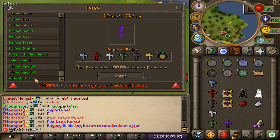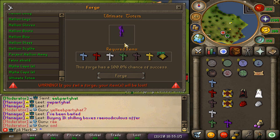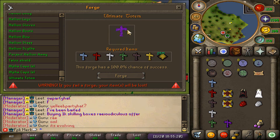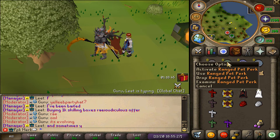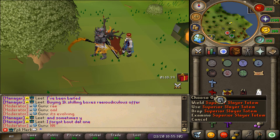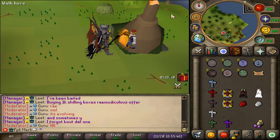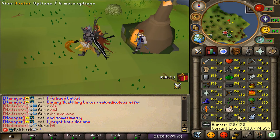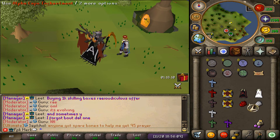You can also get the ultimate totem from here. To get it you have to forge all the different totems together along with 25 million one-build Genesis gems — and that's how the ultimate totem looks. Genesis has so many cool features — the pet perks, the totems — so many unique features. To get there, just click on your forging skill and you will be teleported to the forge.